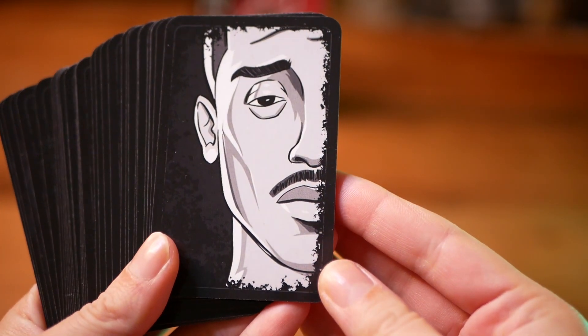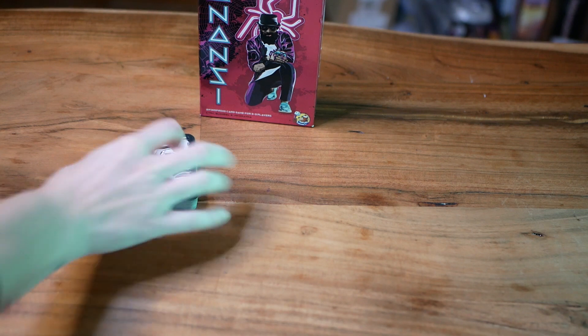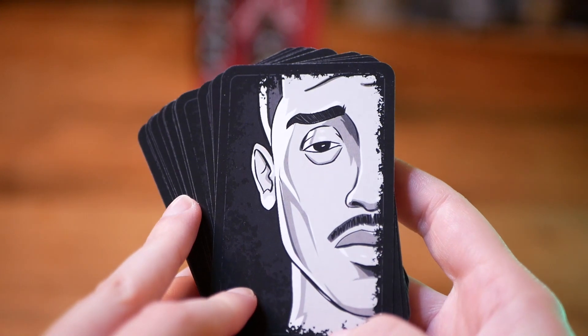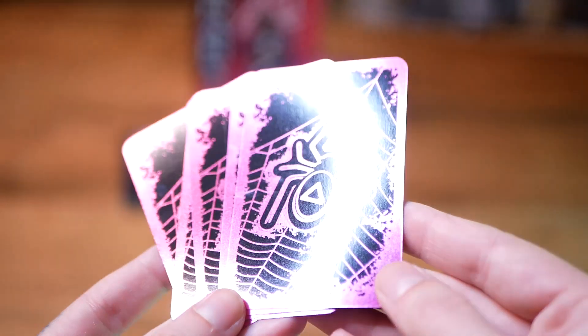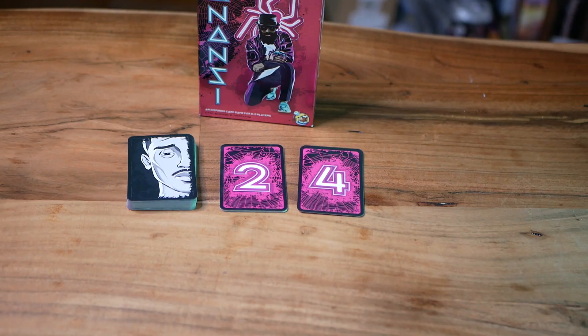Anansi is played over three rounds. To set up the game you place the 36 follower cards with the uninspired side face up — this is the inspired side, this is the uninspired face — as a supply deck. Next to it you place the trickster bonus cards separated by values 2, 4, and 7.